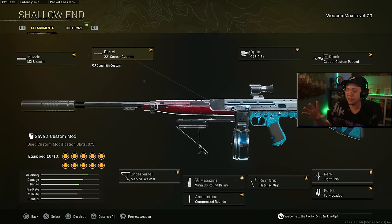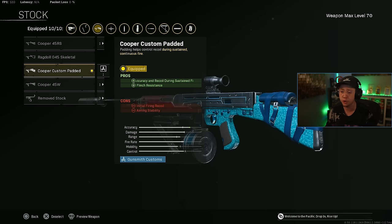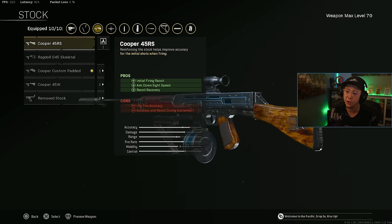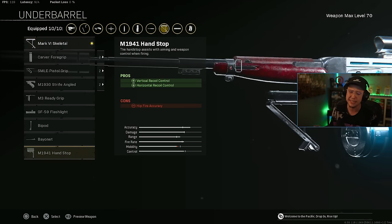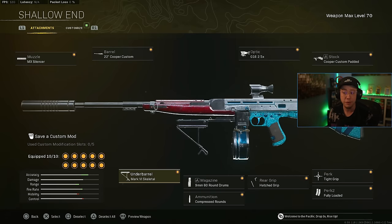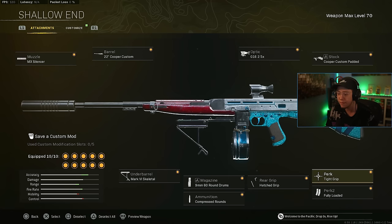For the Cooper, this is more of a sniper support, mid-range hybrid weapon. MX silencer, Cooper custom barrel for the best range and control, keeping us off the map. I like the 2.5 times optic, especially for sniper support. You can go for the padded stock for better control during sustained fire, or 45 RS for the better ADS and initial firing recoil — either works just fine. I like the skeletal under barrel for some better movement. The recoil is just so easy I don't feel like you need hand stop. 9 mil 60, compressed rounds for that better fire rate to help the TTK, hatched grip, tight grip for better control, and fully loaded to maximize that ammo.